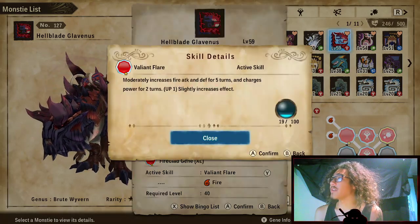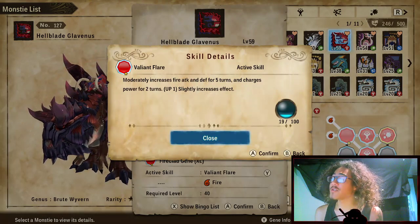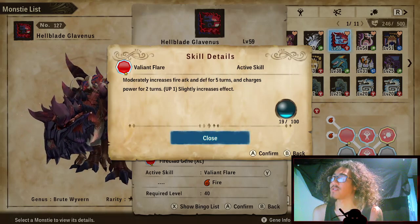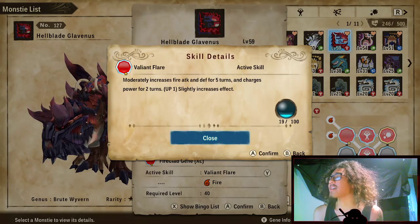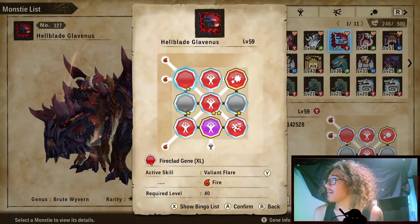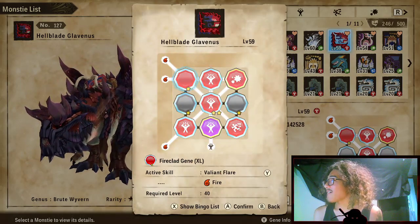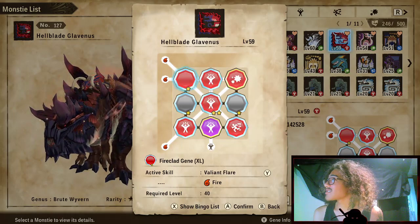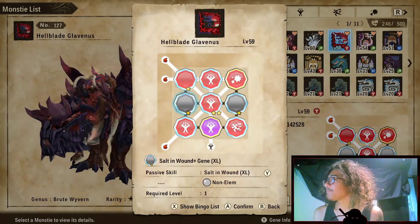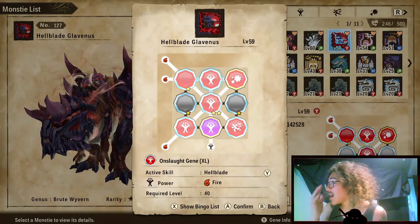It gives you the move Valiant Flare, which moderately increases our fire attack and defense for five turns and charges power for two turns. That means our next attacks for the next two turns are going to be increased in power on top of our fire attack and defense. It's basically the best buffing move for fire monsties in the game, making Hellblade incredibly strong and bulky.